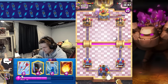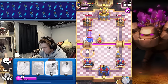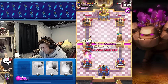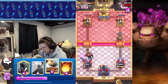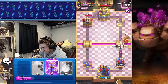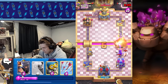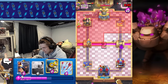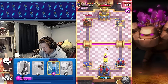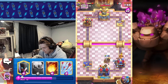Let's get our Cannon Cart in the back. He goes the Evil Battle Ram — we gotta defend this, so we go Night Witch, Zap it, and Little Prince as well. We get a Bomber in the back. He's gonna take that out — we arrow. Cannon Cart's on the tower but we're not able to defend, so we lose the tower. We're gonna get another Cannon Cart — Night Witch and Evo Zap going. Let's get a Fireball on this Mother Witch. This is tough, very tough. Let's go Cannon Cart. Cannon Cart's gonna have some really nice defense.